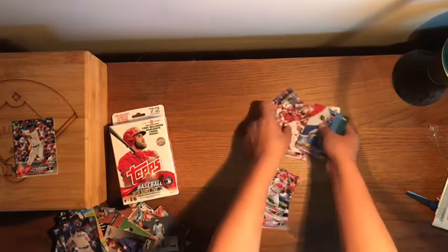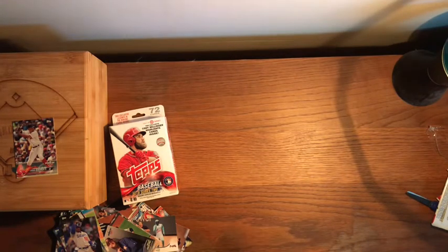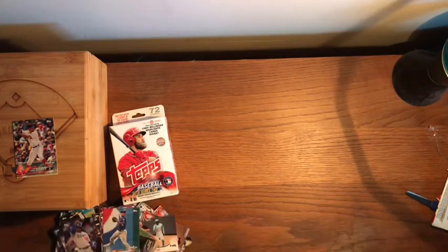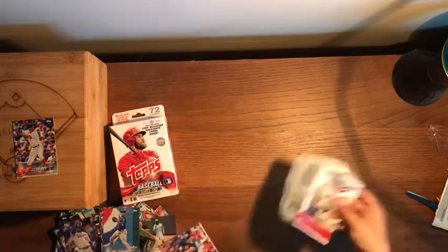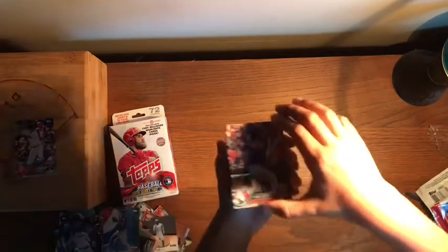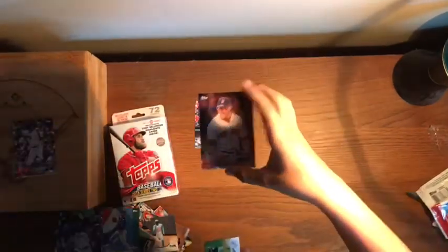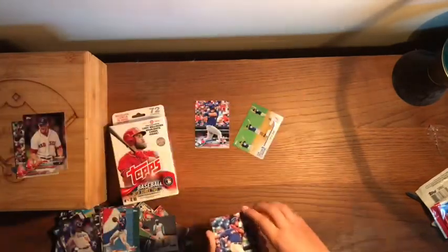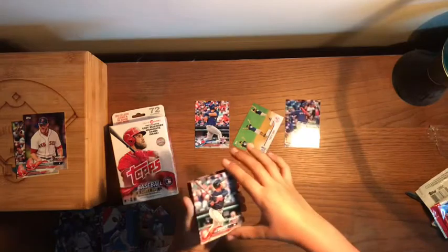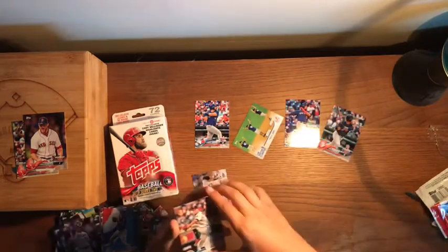Getting some pretty nice pulls here, still looking for more Red Sox cards. Next pack: Kendrys Morales, Craig Kimbrell — another Red Sox card, nice — a YMC dance insert, Dominic Smith, Jose Ramirez, Masahiro Tanaka, and Jose Berrios.